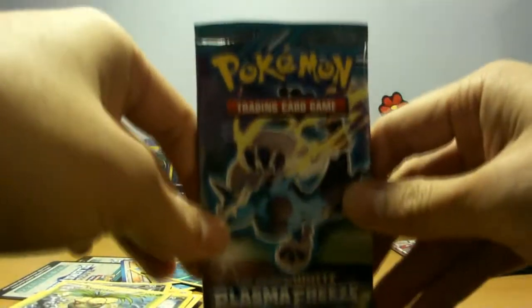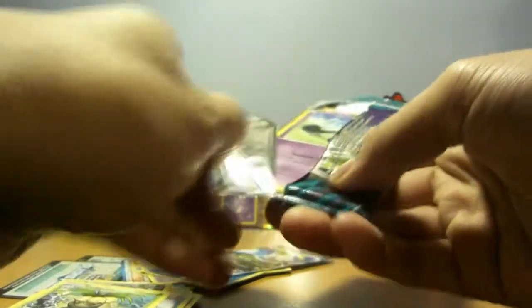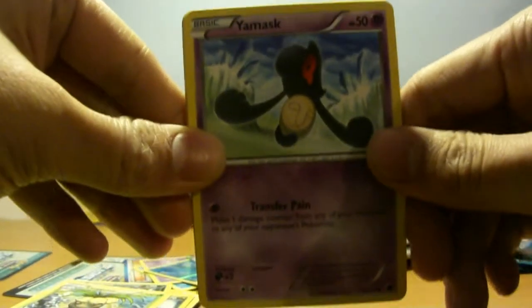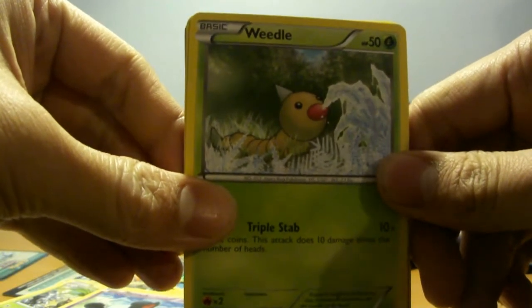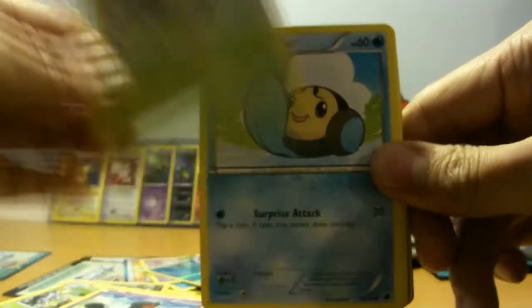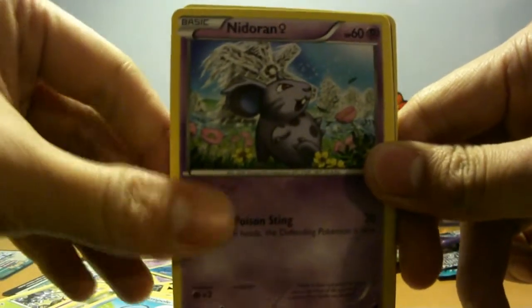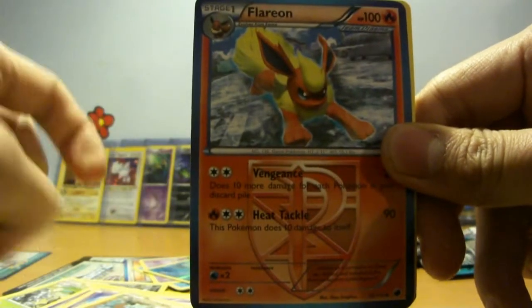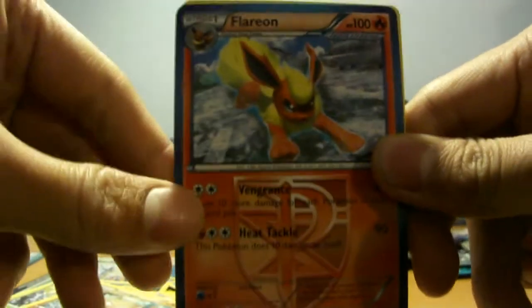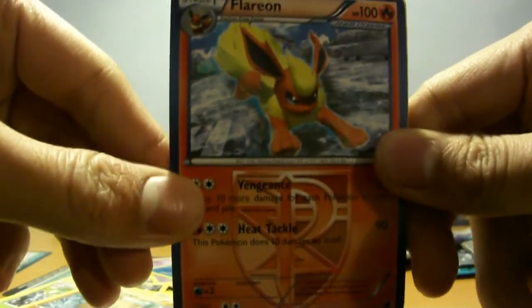On to the last pack — a Thundurus Therian Form. I wonder when we'll see Thundurus Therian Form in the Pokemon anime, that'd be pretty cool. Alright, a Yamask, a Weedle spitting out its String Shot which is turning into ice. A Timburr, Nidoran Female, Primeape — angry looking monkey, it's actually an ape so it's a primate. Team Plasma's Flareon — this looks really nice, I like this more than the Jolteon from before. Heat Tackle.